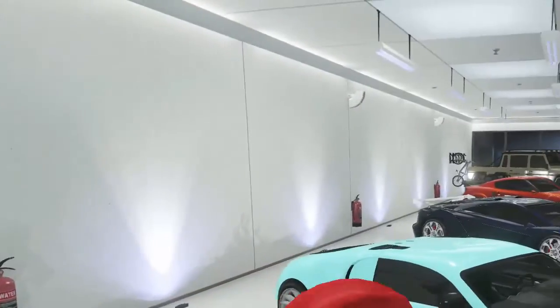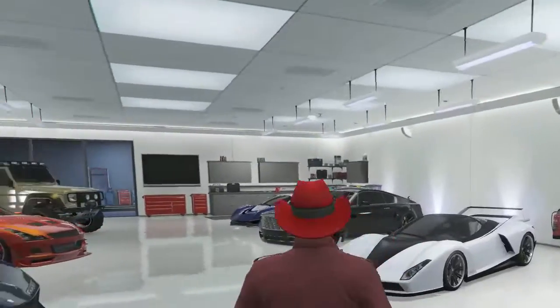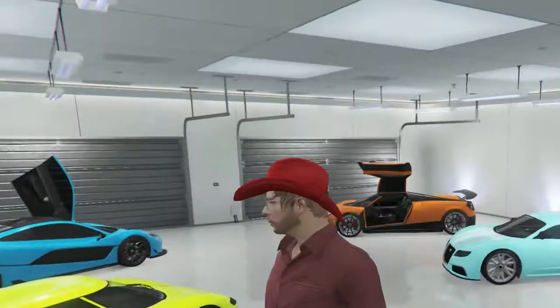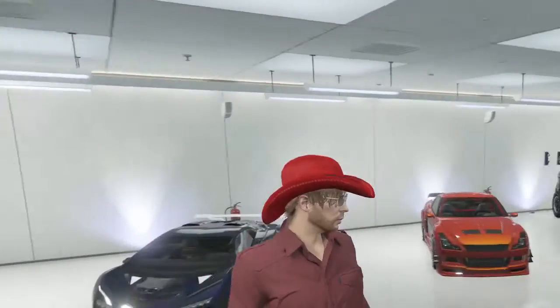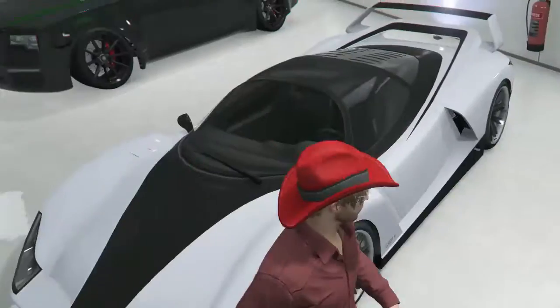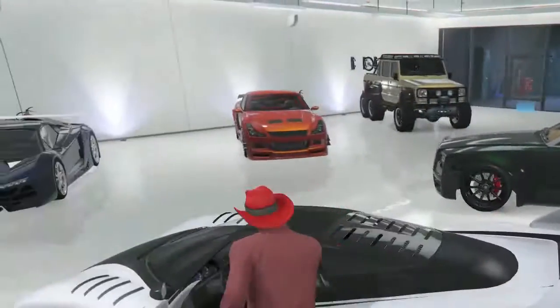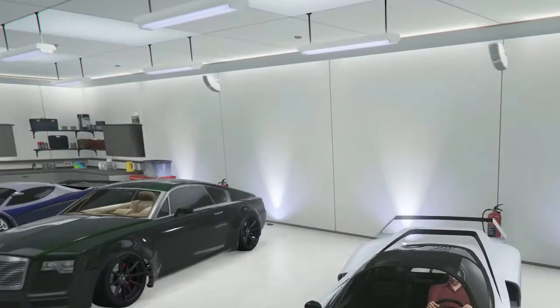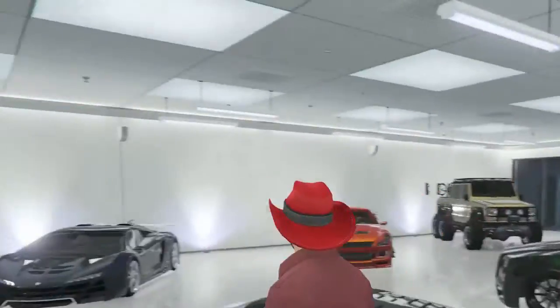Yeah, and then all these cars — well wait, this car is new. You already saw all these cars: the Entity, Adder, Invetero, Elegy, Windsor, and Turismo. This is my Cheetah — I'm pretty sure it wasn't in the last one. It has a pretty cool spoiler. It's an old car but whatever — it's in white.